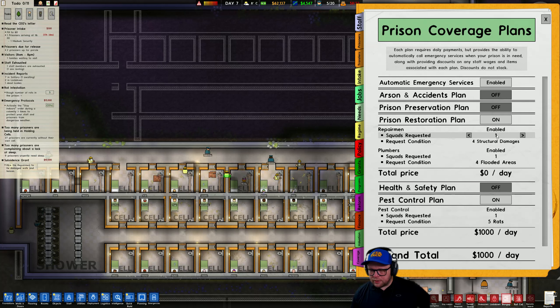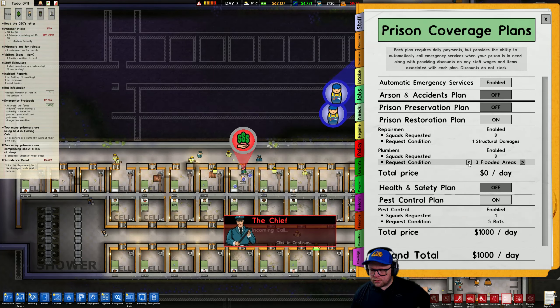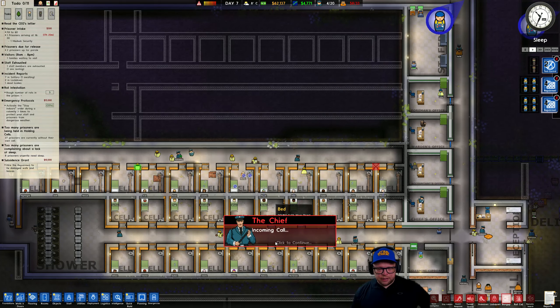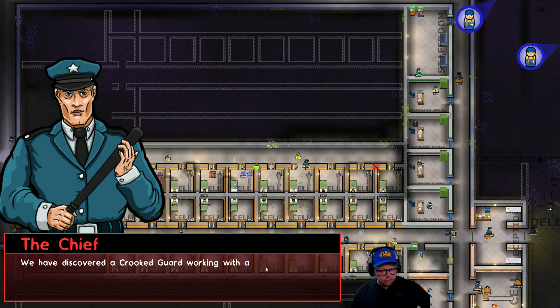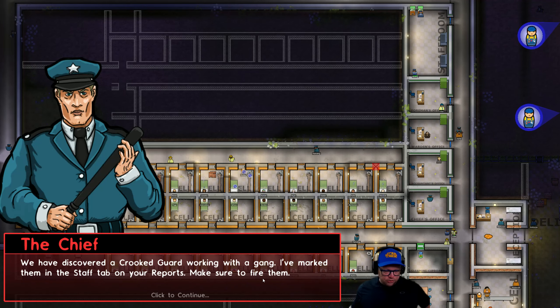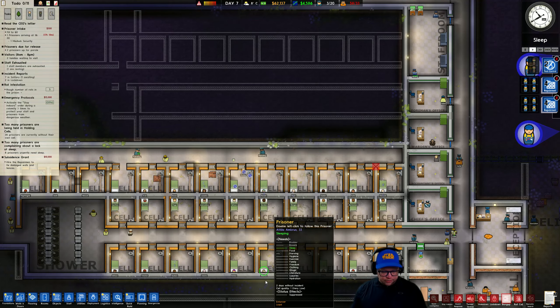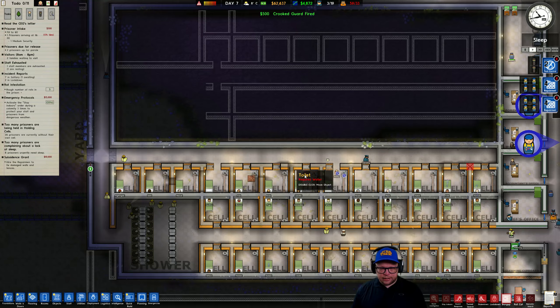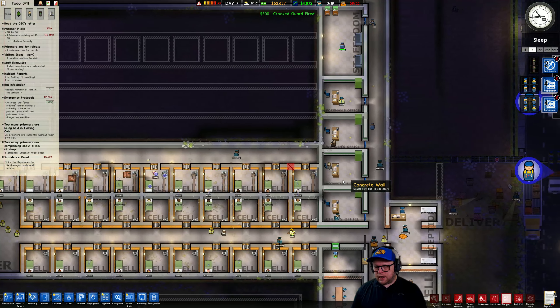Repairman — there we go. We can just go to one, let's hire two. That looks good. We have discovered a crooked guard working with a gang — I've marked them in the staff tab on your reports, make sure you fire them. It was this dude — look at him. Sack. Yeah, piece of garbage.